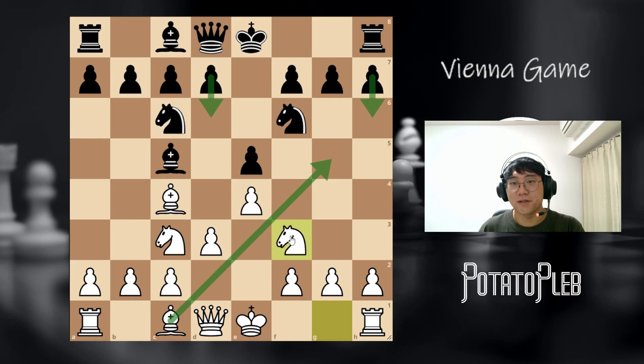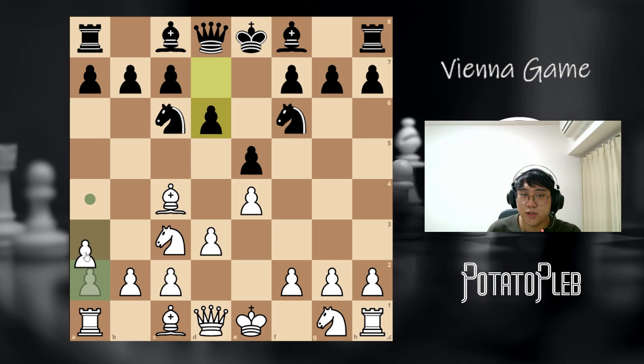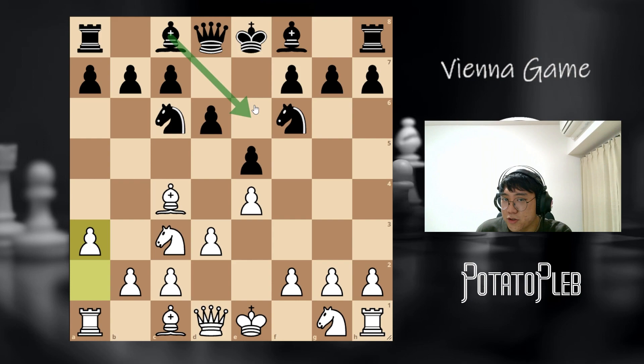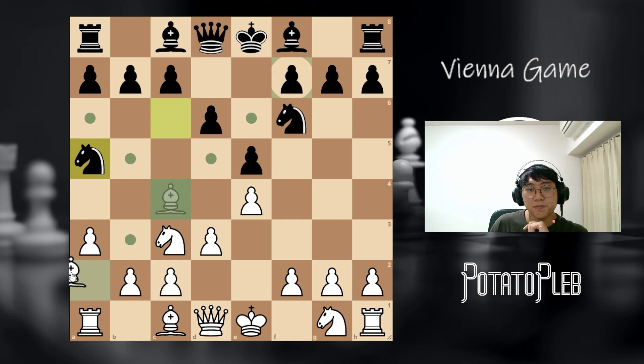Now let's look at the move d6. One thing to note about this position is that the dark squared bishop is going to have a hard time developing. Also, the light squared bishop for white is going to be very limited — the only good square I see right now is bishop e6. So in order to avoid the knight a5 idea from earlier, I like to play the move a3. The entire point of a3 is so that when knight a5 is played, we can just pull back the bishop to that square.